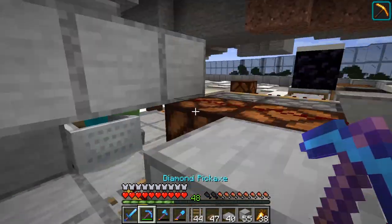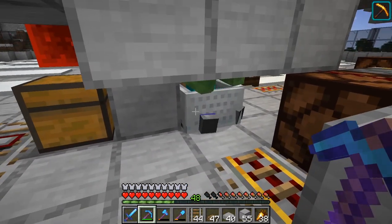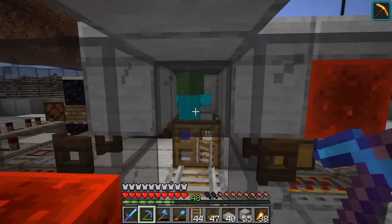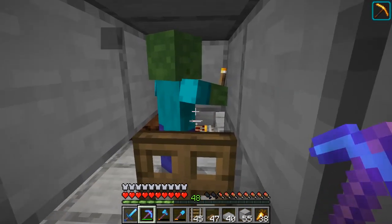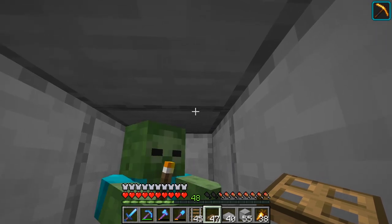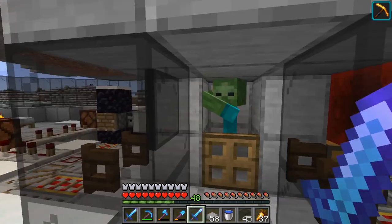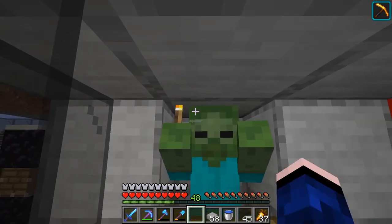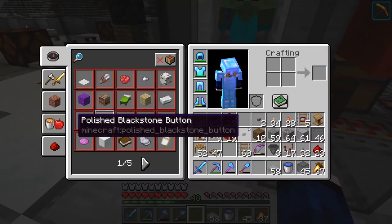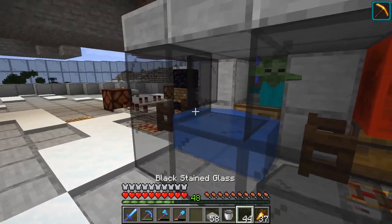Attempt two. I blocked in every spot he could get out. Hopefully this works. There we go — that's what was meant to happen the first time. Now he's stuck in there. We can get the water going and put a trapdoor, maybe. Anyway, that's fine. He's stuck there, that's all we care about. With great power comes great responsibility, my friend. Now we should swap that sword out for something greater. And we're just going to leave that torch in there — I'm not giving him the chance to hit me with a sharpness sword.